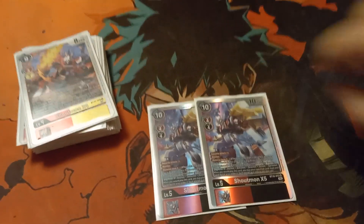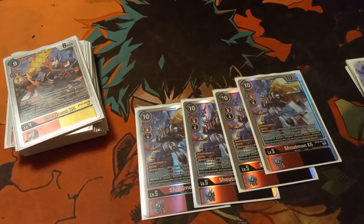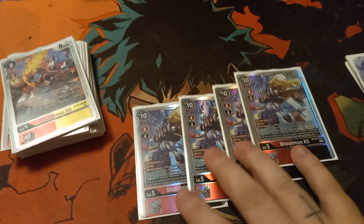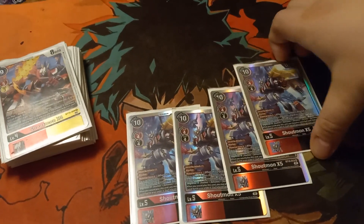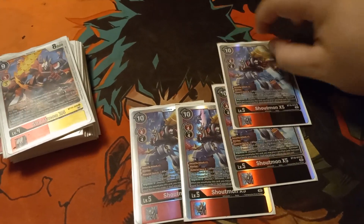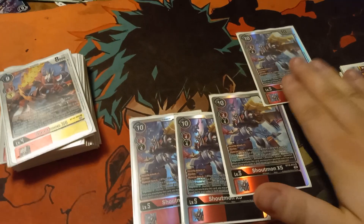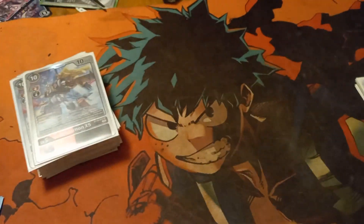Onto our level 5s — run 4 Cross 5. This is your main boss monster. Yes, we run Cross 7, but in a way this is better because it's 0 memory cost. Press, swing 2 checks, reboot with blocker — that's so good. You have to run 4; you want to see this card. This is really your main win condition.